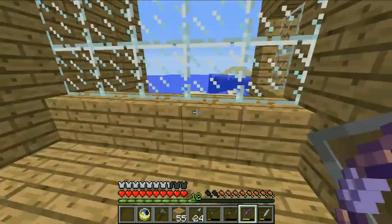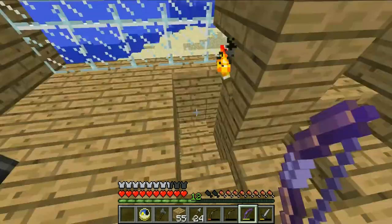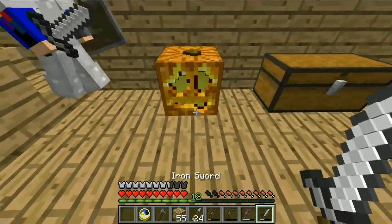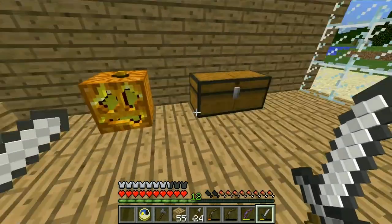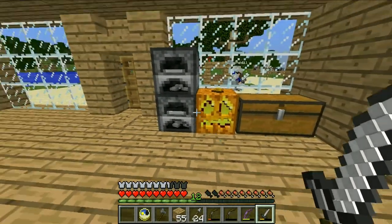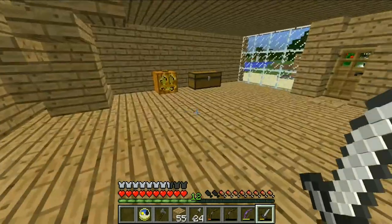Ricky, you can download this texture pack if you want to. See, the flower is amazing. I love the furnace, and especially the pumpkin — every pumpkin is different. Look at this: it's like a sad pumpkin, an angry pumpkin, and another scared pumpkin. Yeah, this is awesome!